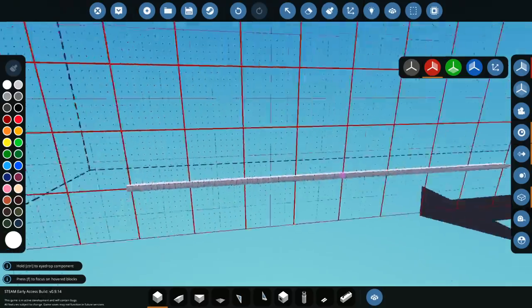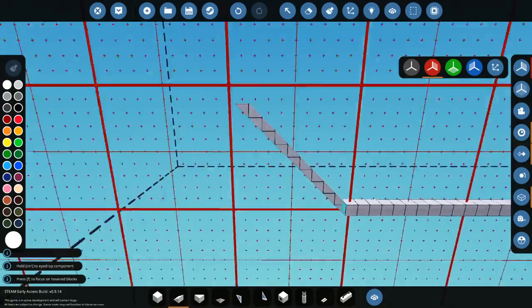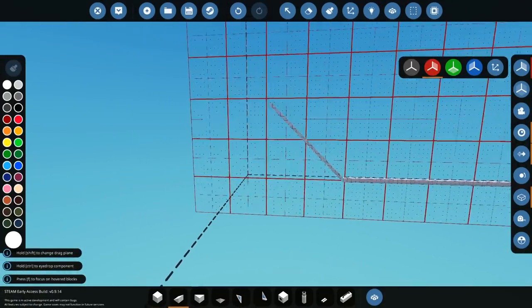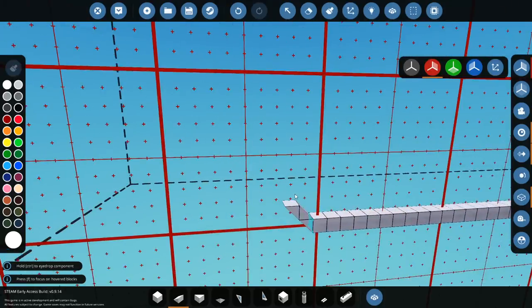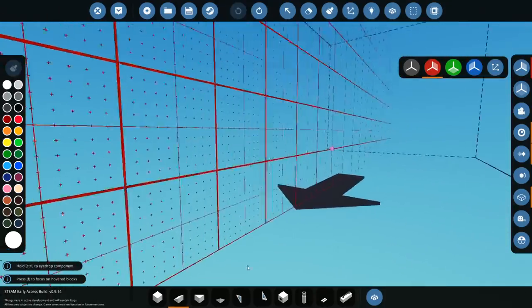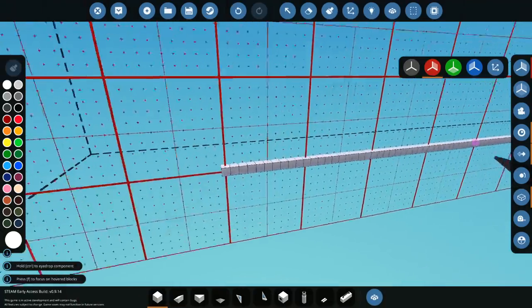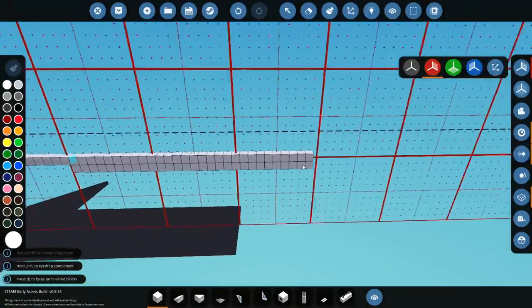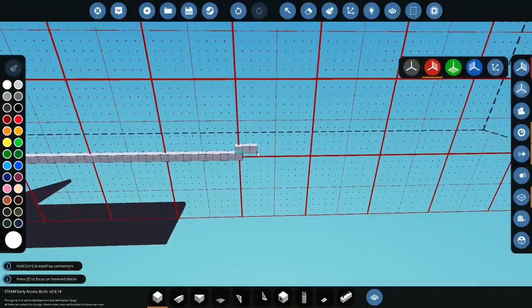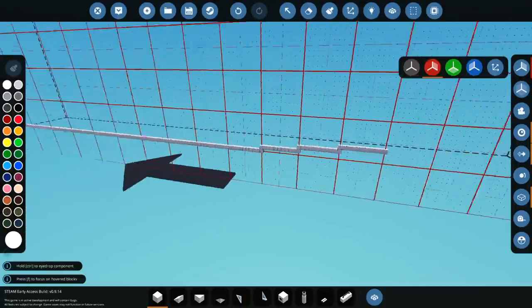We want it to sort of wedge up a bit towards the front. Actually, we could go for like a straight front. Bulbous bow would go first anyway, because most things have a bulbous bow anyway. So we'll have it come backwards and slowly go up as we go back. To begin with, a really gradual increase in height, like that.